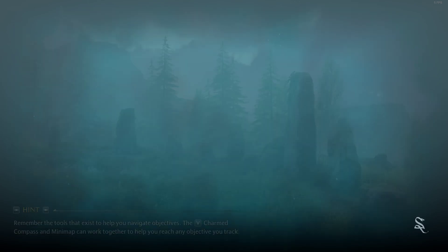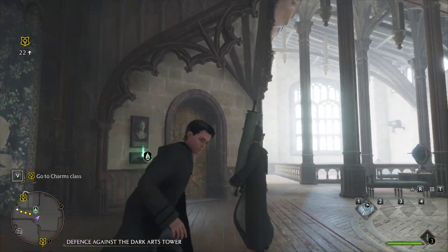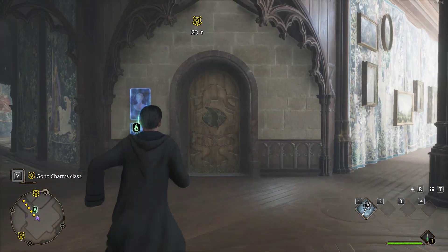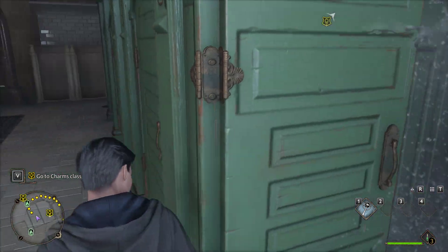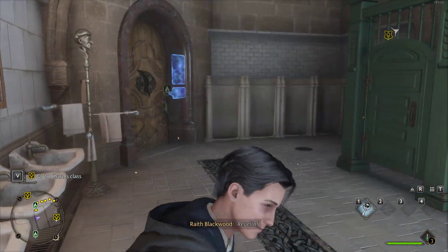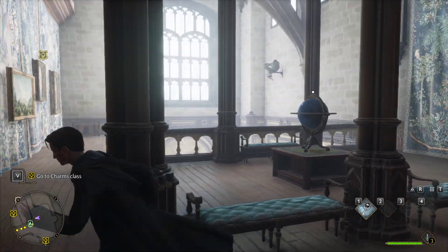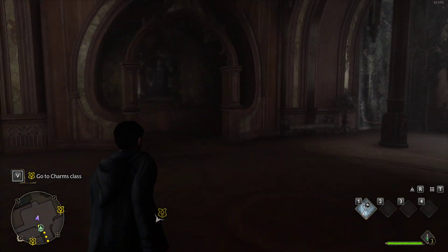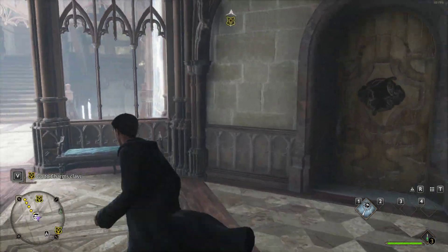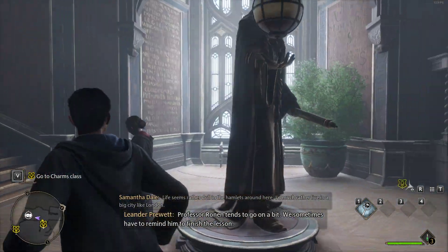We're going to do this charms class — not sure how long it's going to take but as soon as we're done I might actually end the video. That's some sort of — oh hello, that's not a toilet I want to be in. Nothing cool, let's keep going. We're not looking for that either — we're looking for a way up. Oh, a chest! This is a very interesting corridor but I'm guessing we're heading up.